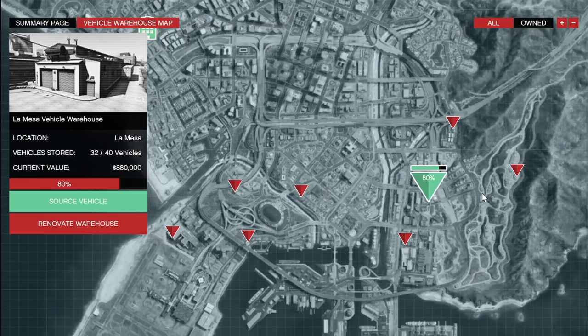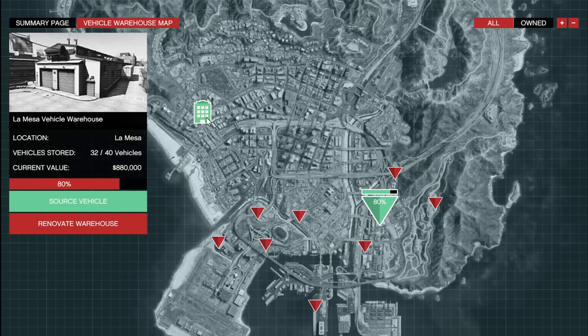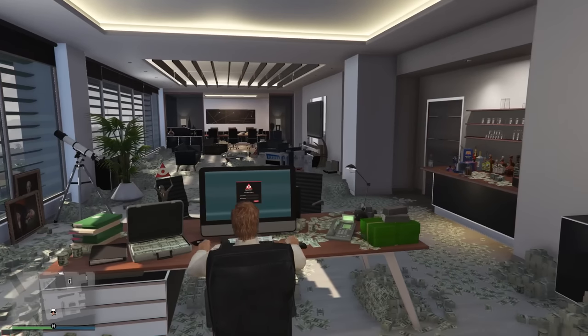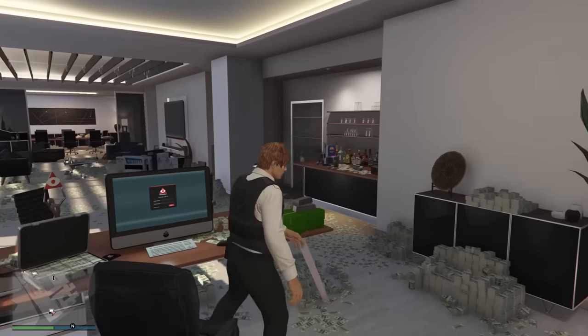Don't waste more money than you need to on something you only need to own one of. Even though the location is a bit further away, it's not too bad because it's not like you're taking trips from your vehicle warehouse to your office building. Normally, you source the vehicle from your office, grab the car, make your way to your vehicle warehouse, then change your spawn location back to your office and load into a new session — it teleports you right back in. You can also use the Terabyte to spawn vehicles, or an arcade. All those options are pretty easy.